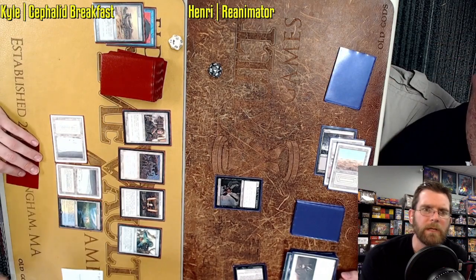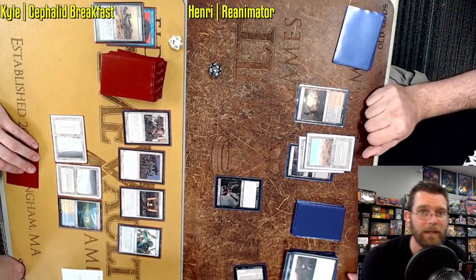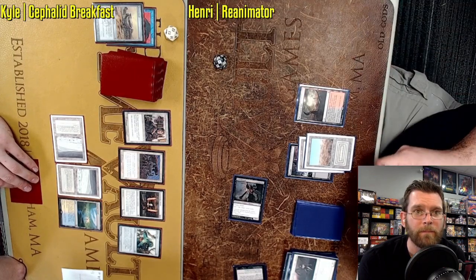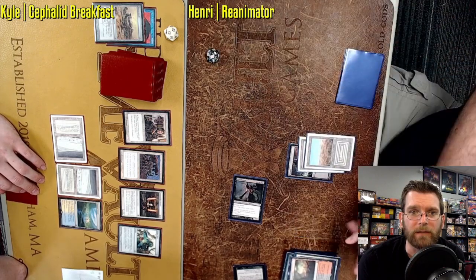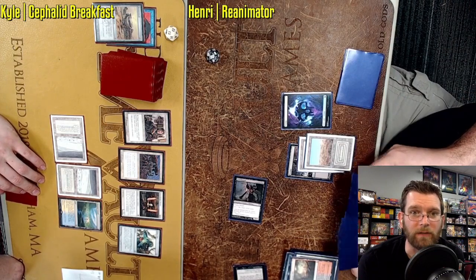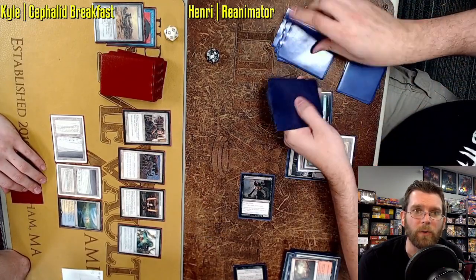Mother of Runes — not where you want to be. Though, with a Narcomoeba, that could get comical. If Henry whiffs one more time with a draw seven, a flyer gets in the way of this Griselbrand, then Mother of Runes will make it so no life is gained as the two clash. Griselbrand lifelink does require it doing damage, and Mother of Runes would prevent all damage from a black source to some hypothetical flyer, such as Brazen Borrower or Narcomoeba.